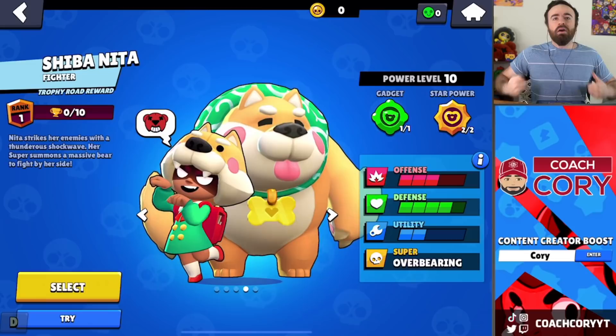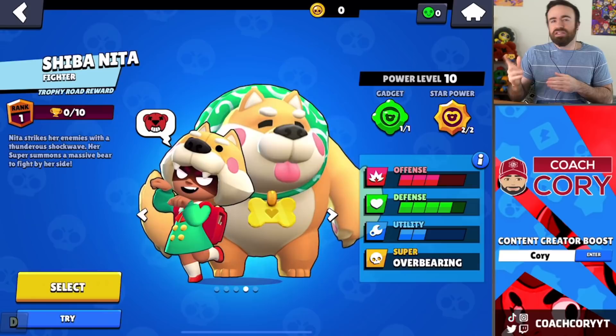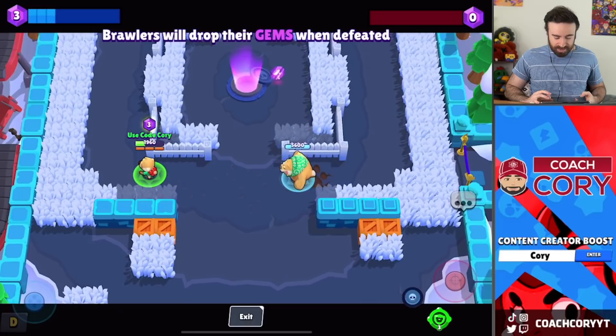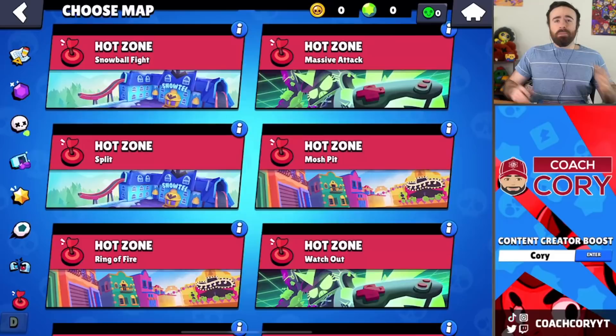Actually, one other small change, but it's not really that impactful. Now, when a pet is on the field — like Nita's bear or Tara's shadow, not the healing shade — if there are no enemies on the field, instead of just standing there doing nothing, they will actually return to their owner. For example, here you go: no enemies alive, so Bruce just comes right back to me.